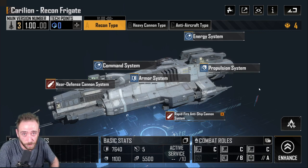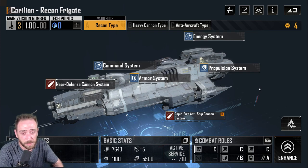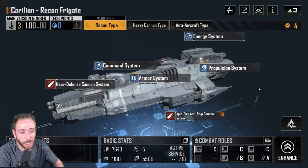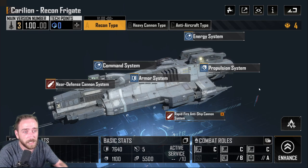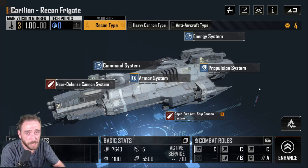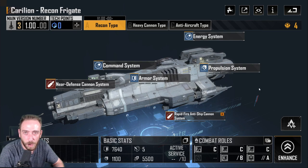You can combine evasion tanking and armor tanking — for example, using the Spear of Uranus up front alongside the Carillions. If the Spears go down, the Carillions tank the rest of the damage. However, if you face a Callista with large torpedoes that skip the front row and go straight to the back or mid row, the Carillion recon frigate evasion tank is pretty much useless. That covers the evasion guide — what evasion is, how it works, which ships use it, and its weaknesses and bonuses.